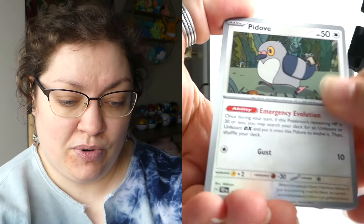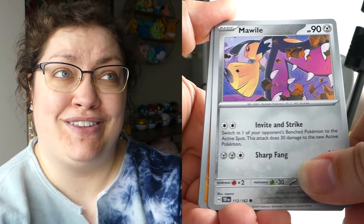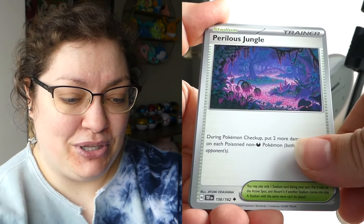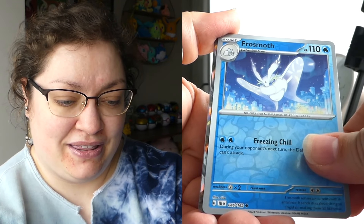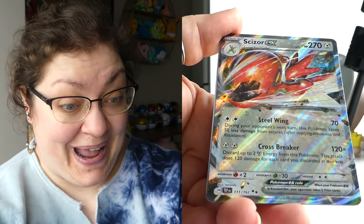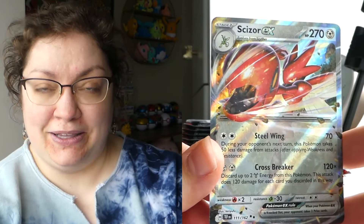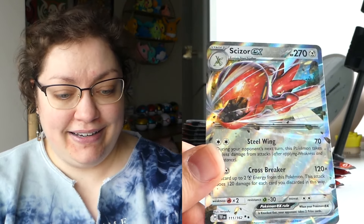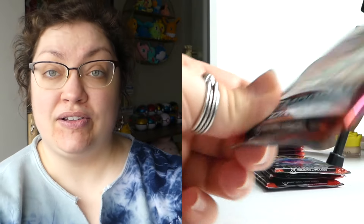We've got a Nuzleaf, another Frostmoth, and some kind of EX card. Okay, I haven't pulled this one — we take that. We have got a Scizor EX! I loved him when he first came out, definitely had him on my team a lot. Pretty sure with Steel Wing in his attack arsenal. Very nice card — I will need that for the binders, so very happy to add it. Now, let's see. We do need to get something better though to make this Elite Trainer Box worth its purchase, at least monetarily.